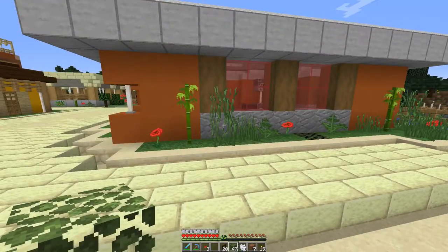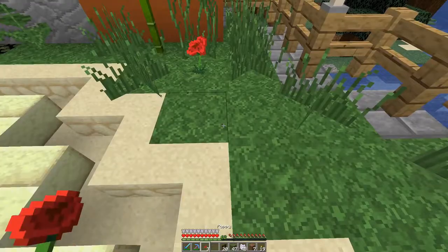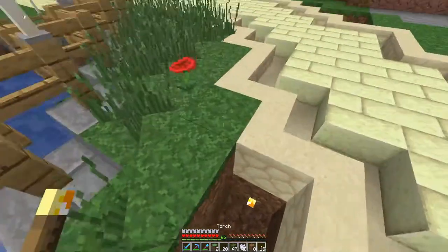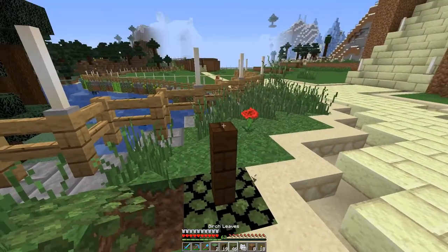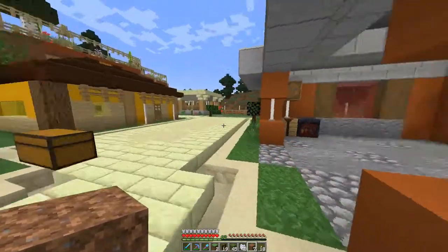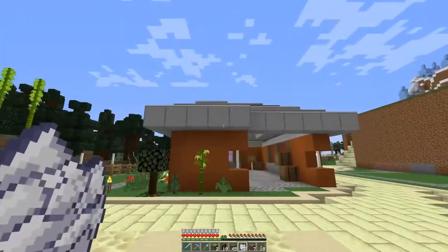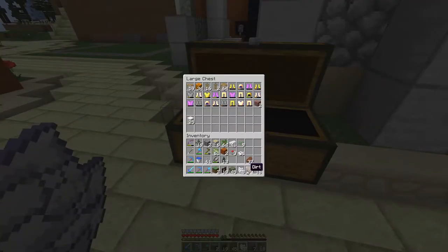I think that'll be okay there. I'm hoping this light lights up that area. Still need another one here I think. That looks pretty good. Yeah, that's going to look good there - those will be fine. The roof is pretty low, which is good. So now we can get rid of all this scaffolding stuff for now.